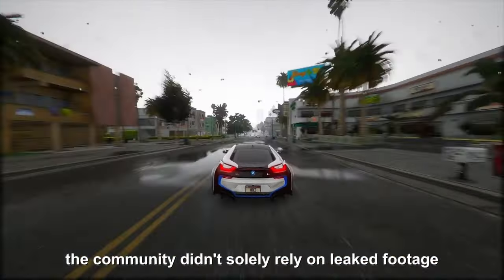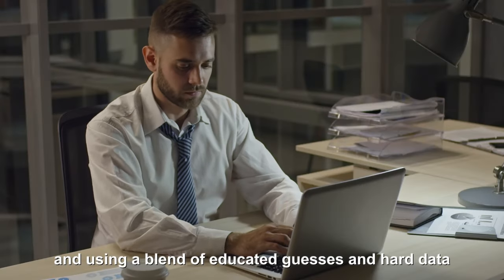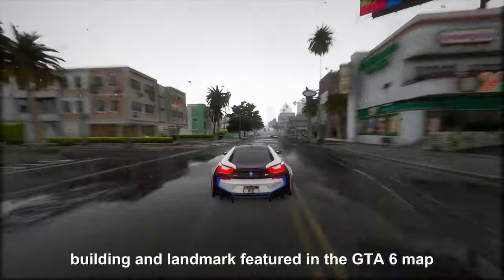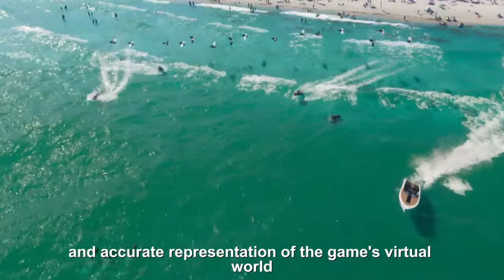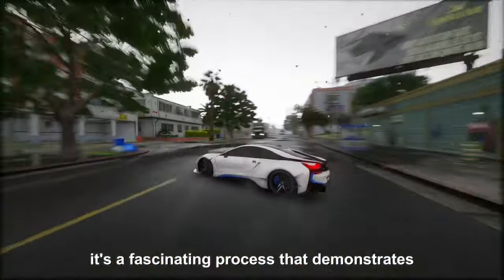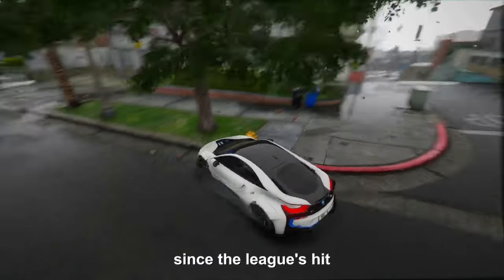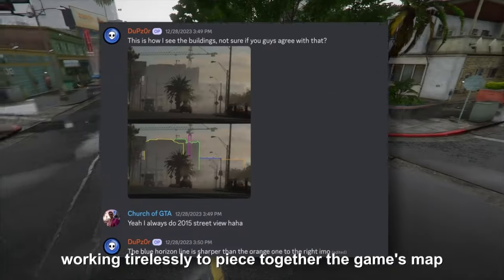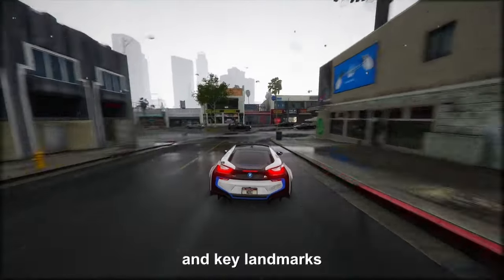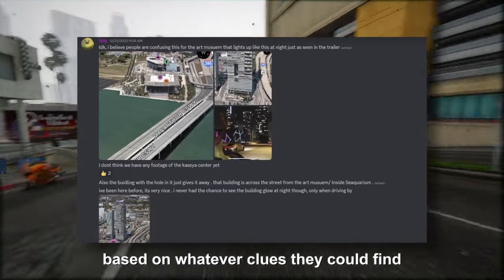The community didn't solely rely on leaked footage. They combined their detective skills with the official trailer and, using a blend of educated guesses and hard data, endeavored to include every conceivable road, building, and landmark featured in the GTA 6 map. The goal: to create a comprehensive and accurate representation of the game's virtual world based on all available tidbits of information. Since the leaks hit, the GTA community has been working tirelessly to piece together the game's map, focusing mainly on sketching out the main areas — the cities, towns, and key landmarks.